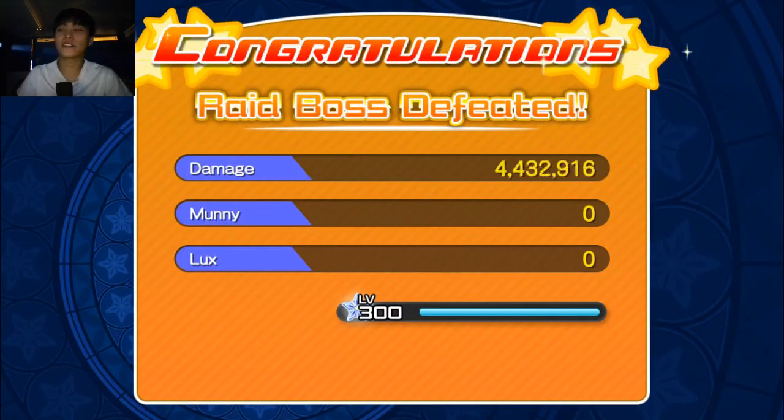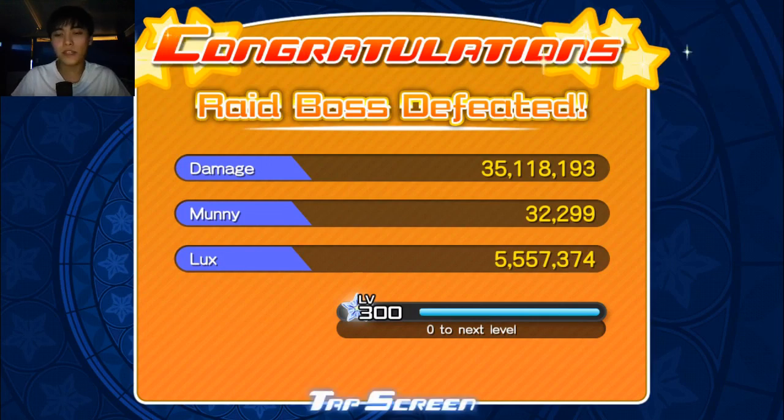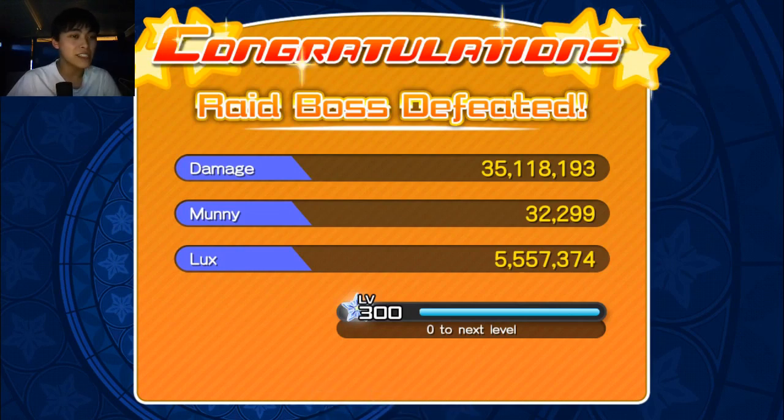With our Donald that had the Lux skill on it — Donald is magic, which is weak to speed, whereas the Meow Justy was power and strong against speed — the difference in Lux is pretty substantial. From our Donald run we got 5,557,374, compared to the Meow Justy run where we got 4,661,734. That is a difference of about 900,000 Lux. So attribute doesn't matter — what really matters is whether your medal has that Lux skill on it.